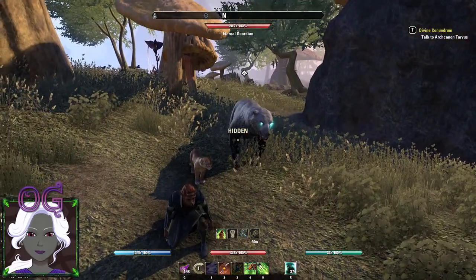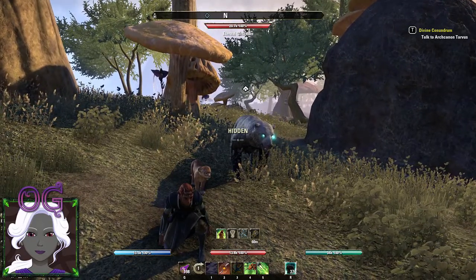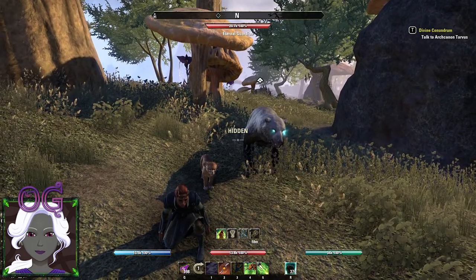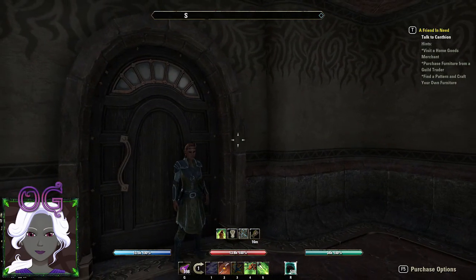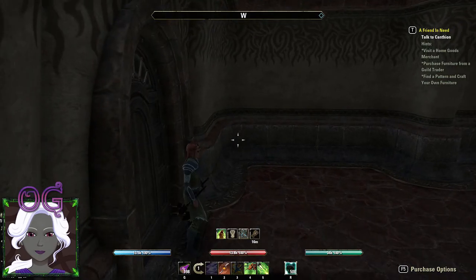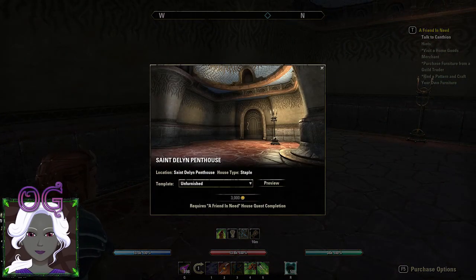You pick that quest up and it's very similar to the other zones — you have to go through a couple of dungeons, complete some tasks, and then you get the chance to own that house. Here is the preview of the place. This is called the St. Dellen Penthouse. If you have already completed 'A Friend in Need,' it will cost you 3000 gold. But if you created a new character that hasn't done the quest, you can get this house for free. Otherwise it's 3000 gold.